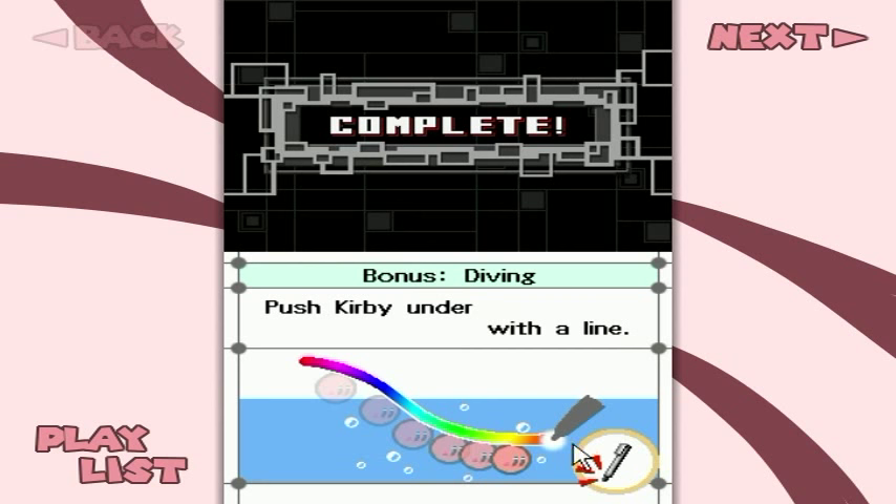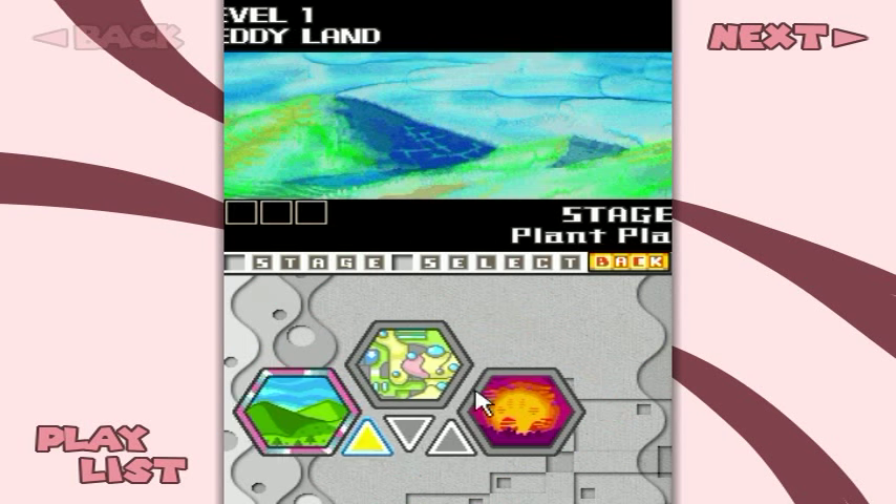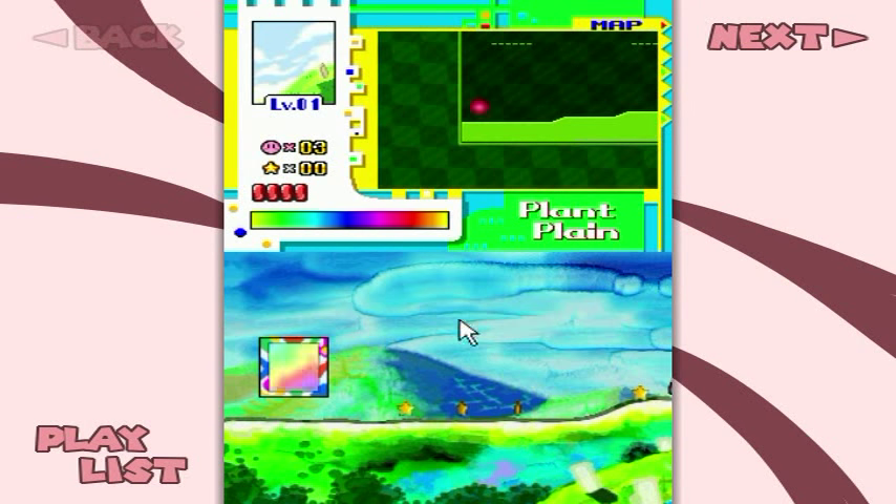We don't have any water to test this out on yet, but we will. It's kind of like reverse gravity water, basically. Anyway, here we go! Ready Land - every world is named after a color. There are three medals in each stage, three stages per each world, well except for the last one. Stage on! Plant Plane, let's begin!